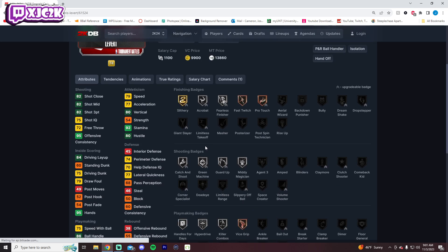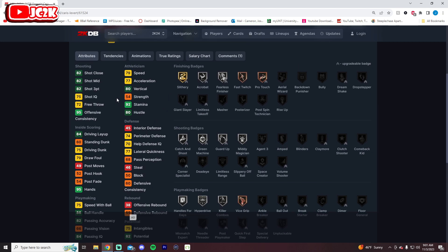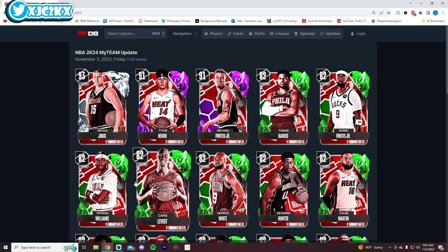Caris LeVert is a 6'6" shooting guard with an 82 three-ball, but speed is mid, dunking is mid, and defense is very mid to below mid. I know I generally like his release a lot, and the empty dribble style is nice, but this card doesn't look like someone who's going to be super likely to become a great card.